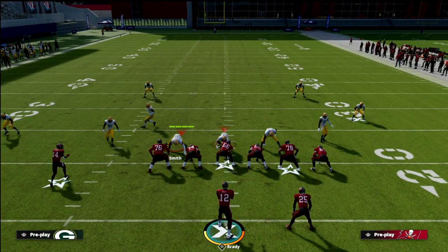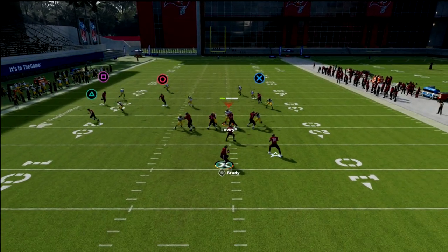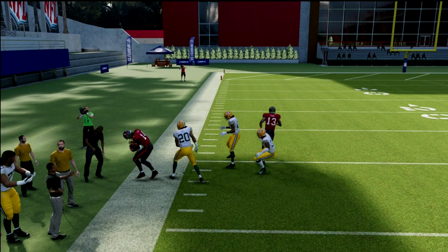Against Cover 4 Match this is probably one of my favorite plays if someone is running match consistently. With this concept, if they run match coverage the slot receiver should be wide open to the outside — as you can see right there — for an easy 50-yard gain.